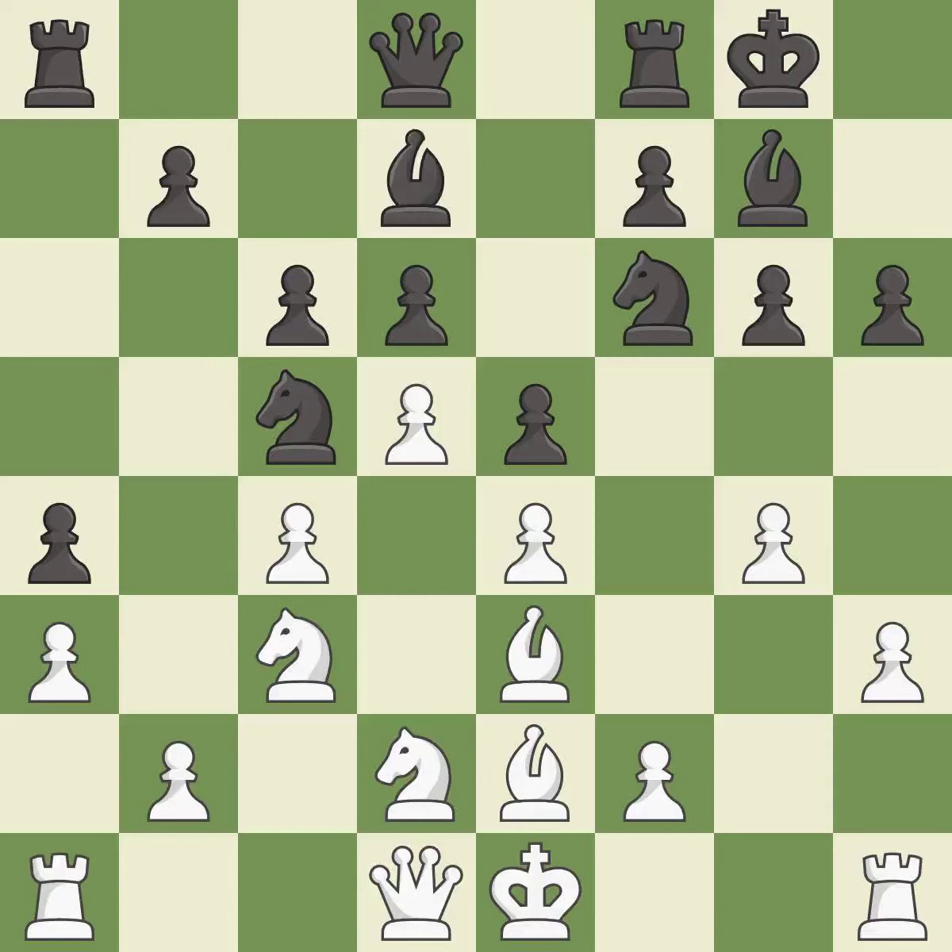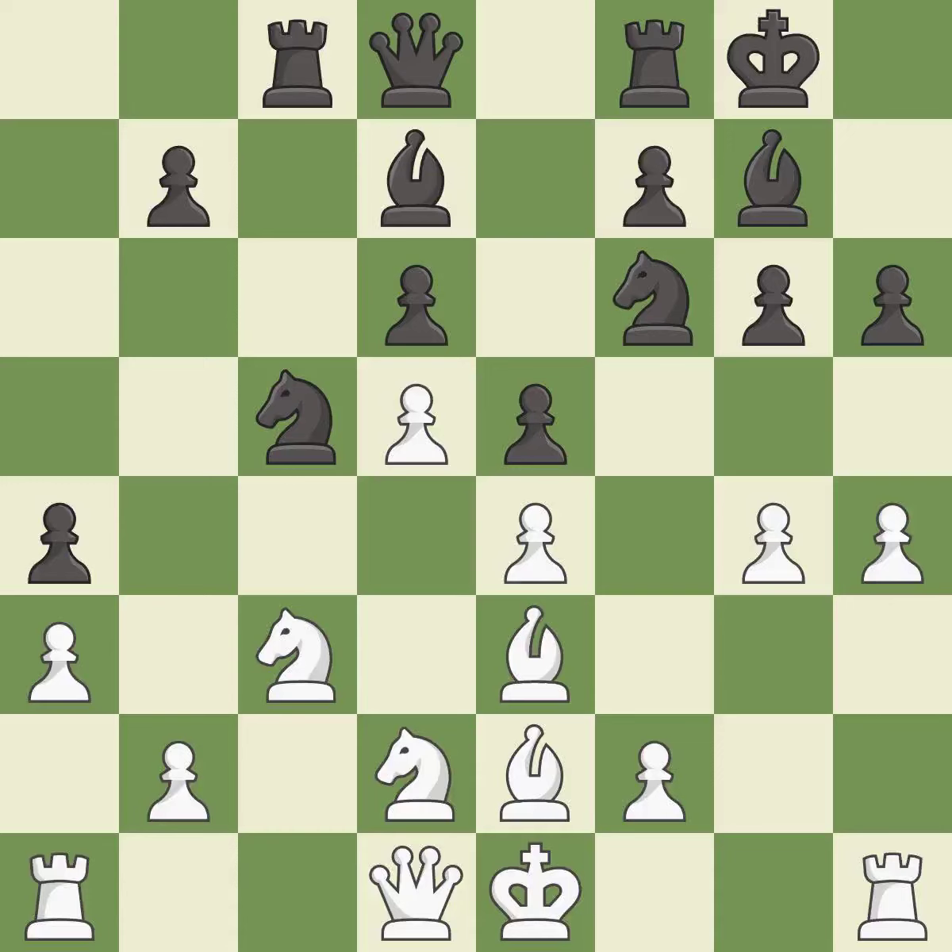This develops a bishop off its starting square, getting it into the action — it is best. This is an equal trade — it is best. Recaptures — it is best. This takes an open file, a common method for activating a rook — it is best.